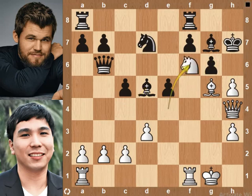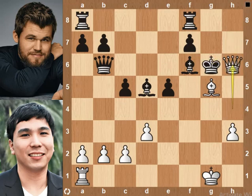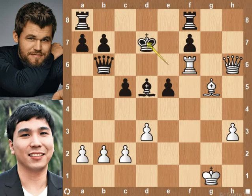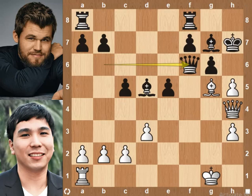Back to the position: knight to f6 check. Game continued as knight takes knight on f6, rook takes knight on f6, queen takes rook on f6 — a blunder by Magnus. The best move is bishop takes rook on f6. Let's see the continuation: h-pawn takes g6 pawn check, king takes g6 pawn, queen h6 check, king f5, rook f1 check, king to e6, rook takes bishop on f6, king to d7, rook takes queen on b6, a-pawn takes rook on b6 — black has two rooks as compensation for the queen; everything is okay for black. Back to the position: queen takes rook on f6 — now black will have only rook and bishop as compensation for the queen, which increases white's advantage.